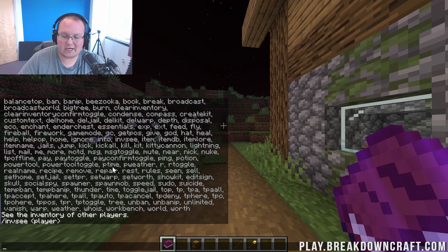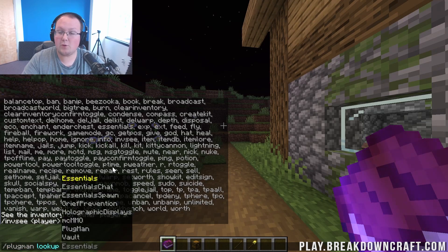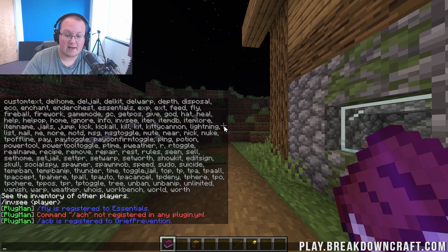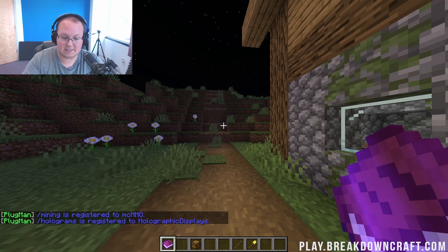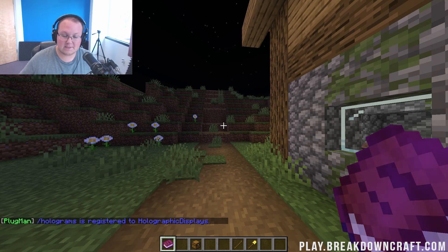If you don't know what plugin a command belongs to, do slash Plugman lookup and then enter a command. For example, lookup fly tells you that fly is registered to Essentials. Lookup ACB shows it's registered to Grief Prevention. Mining shows MCMMO, and holograms shows it's registered to Holographic Displays.